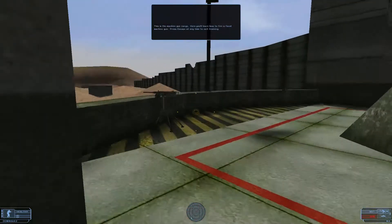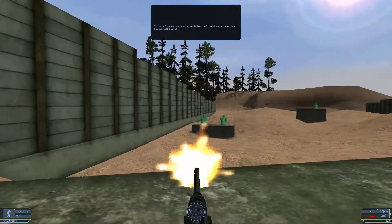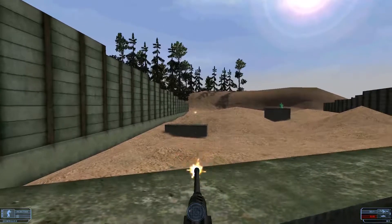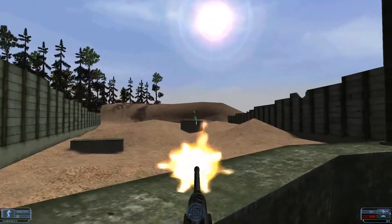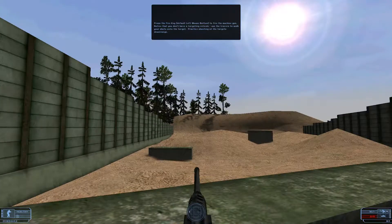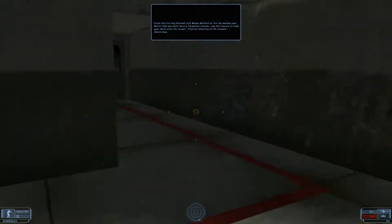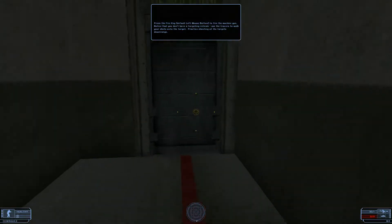This is the machine gun range. To use a fixed machine gun, stand in front of it and press the action key. Press the fire key to fire the machine gun. Notice that you don't have a targeting reticule — use the tracers to walk your shots onto the target. Practice shooting at the targets downrange.